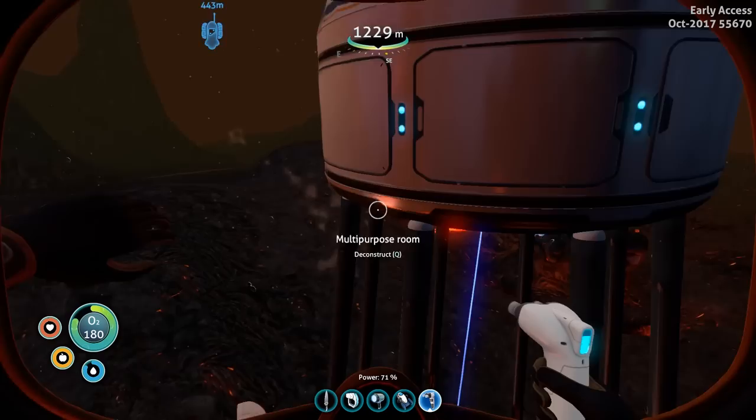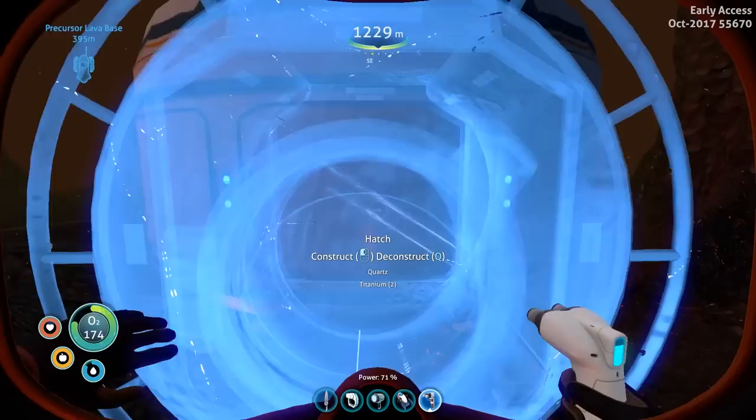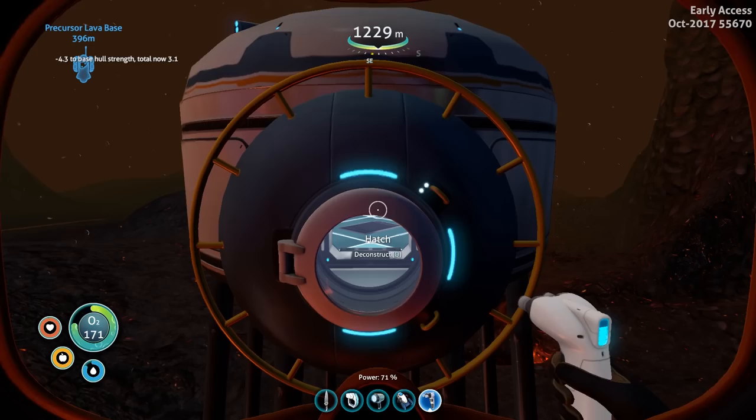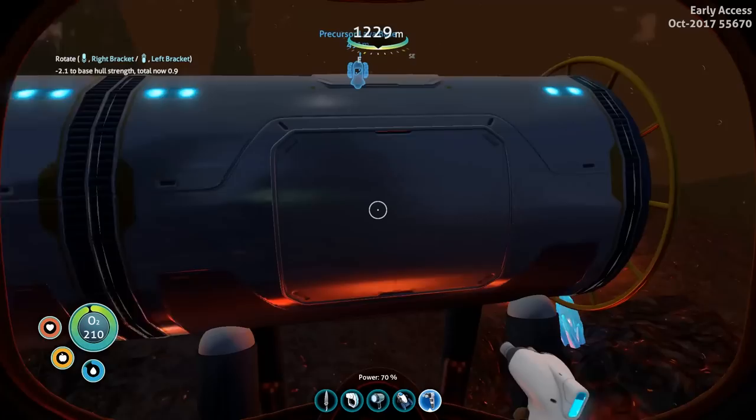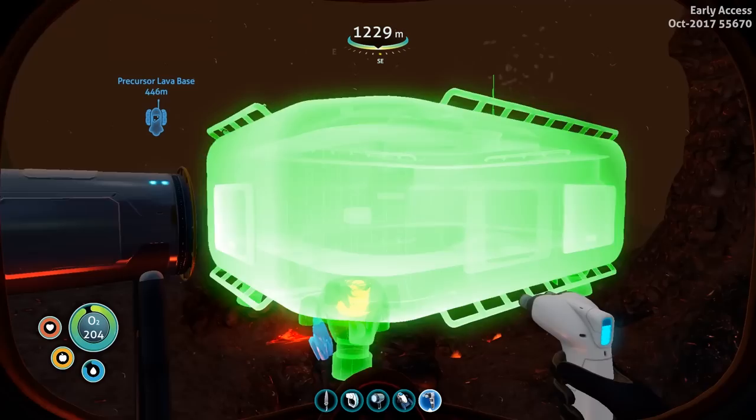Now we are in the Inactive Lava Zone and I have built a quick multi-purpose room with two thermal power generators. Let's add just a hatch — we can see the hull strength is now 3.1. Now let's add another moon pool and basic I-compartment. I'll place the compartment down and now we have dropped our hull strength to 0.9.